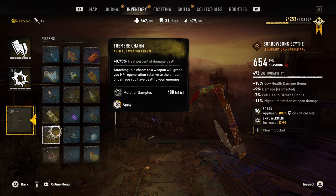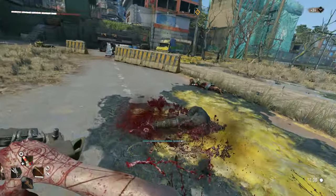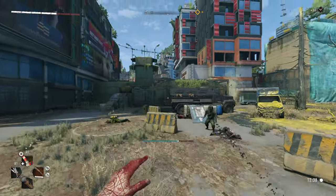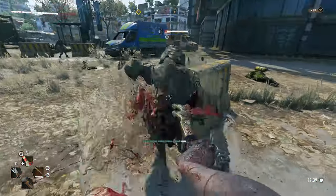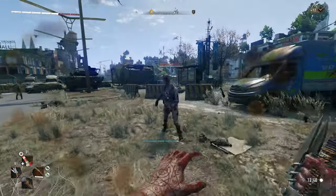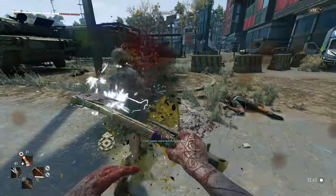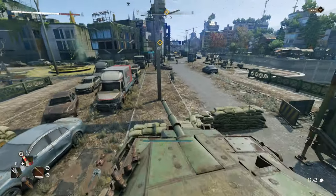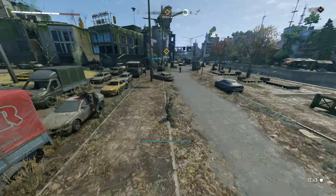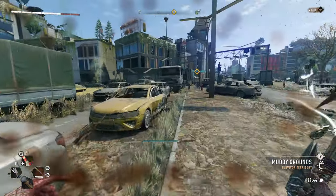The charm is 0.75% of your health healed from the damage you've dealt. So the amount of damage you deal, 0.75% of it will generate your health. It's pretty straightforward — I'd say it's pretty low, but if you're fighting simple enemies like these then it might save you some med kits or healing boosters. So not the best, but it's pretty nice to have.